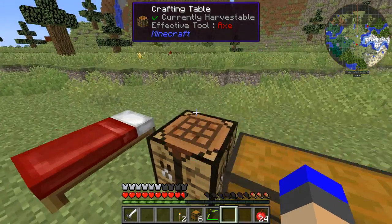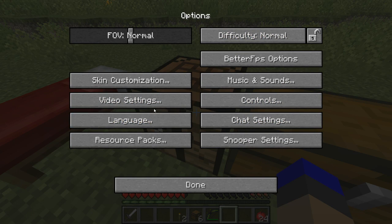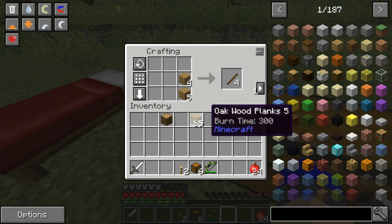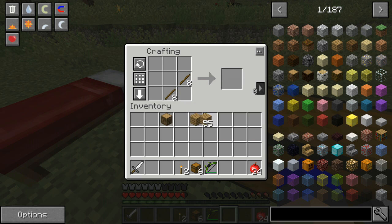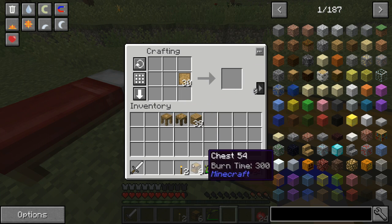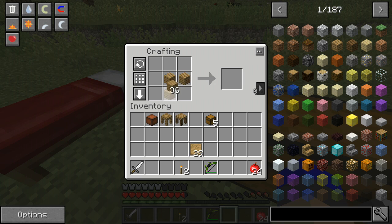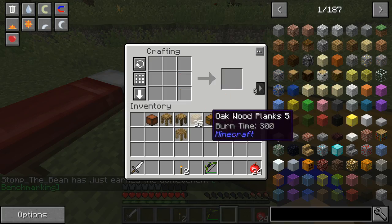Let's do the old Tinkers' stuff. That's the auto step thing — auto jump off, there we go. Let's make some sticks. Put those there, take half of those — that gives us those. Then doing this with that gets us the part builder, the stencil table, the pattern chest, and then we need the tool station, which gets us all the Tinkers' stuff. Very nice.